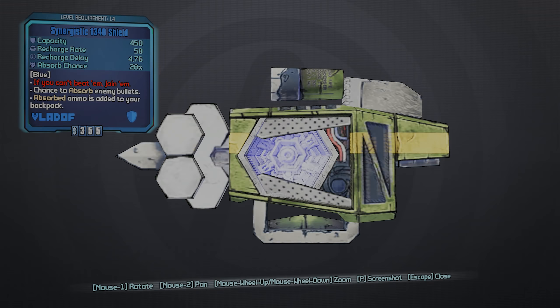Compared to other Dahl pistols with similar parts, the Teapot has improved accuracy and elemental effect damage, while suffering from lower base damage, fire rate, and magazine size. While those latter attributes might suggest lower DPS, the Teapot makes up for it with the ability to deal splash damage — something most Dahl pistols can't do, save for the Hornet, which is a legendary weapon and much harder to get.